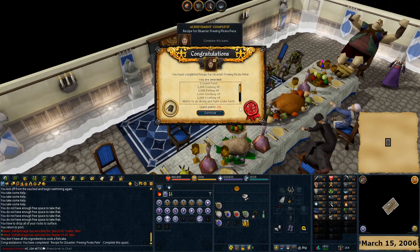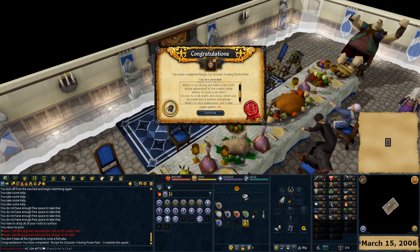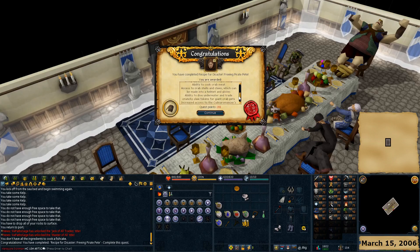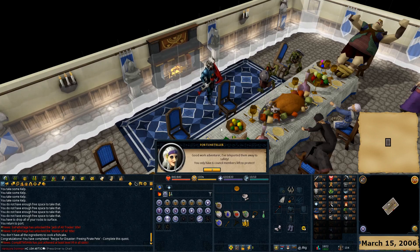Use it on Pete and complete - Freeing Pirate Pete. One quest point, 1,000 cooking, fishing, smithing, and crafting exp. Ability to fight more crabs as long as you have the diving apparatus, go to the Mogre camp, cook crab meat, crab shells and claws made into hillman gloves, diving underwater, and later trading crunchy claw tokens for giant crab pets - and also increased access to the chest. Six to go.